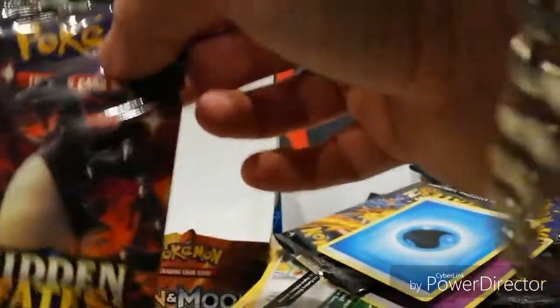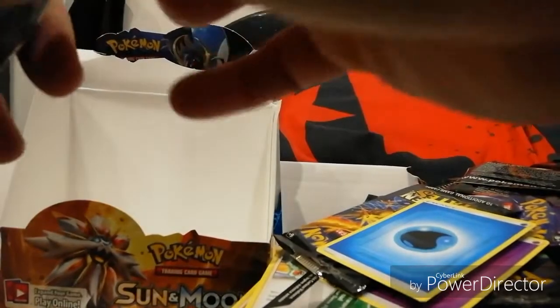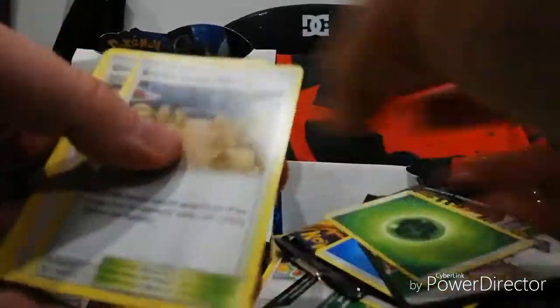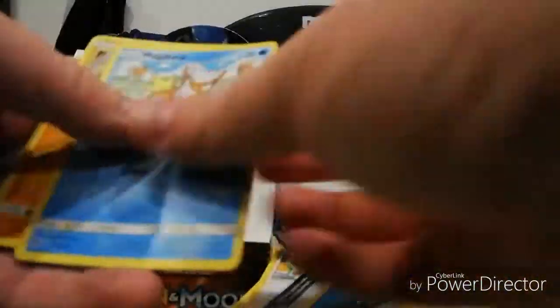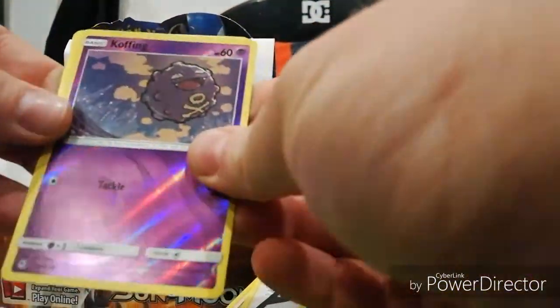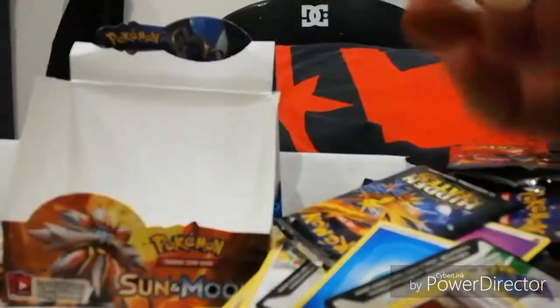Last packet! Last last - this one is not a dud eh. Energy, Brock, Giovanni, Surge, Magikarp, Jirachi, Clefairy, Eevee, Ekans - nice looking Koffing and last card - that's a normal Jolteon. Still, that's nice.